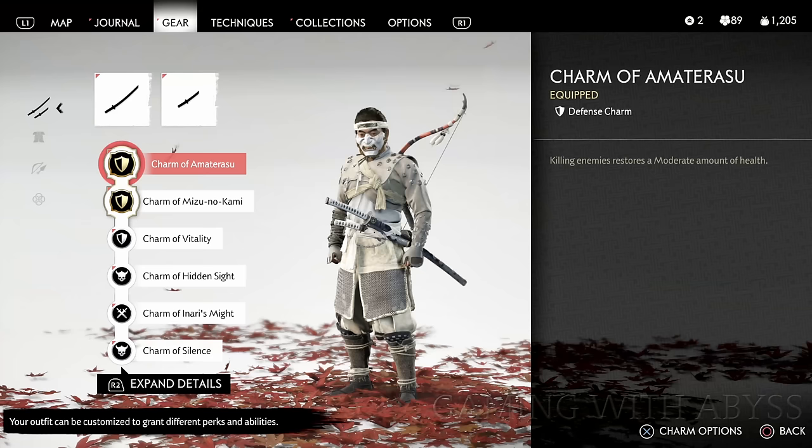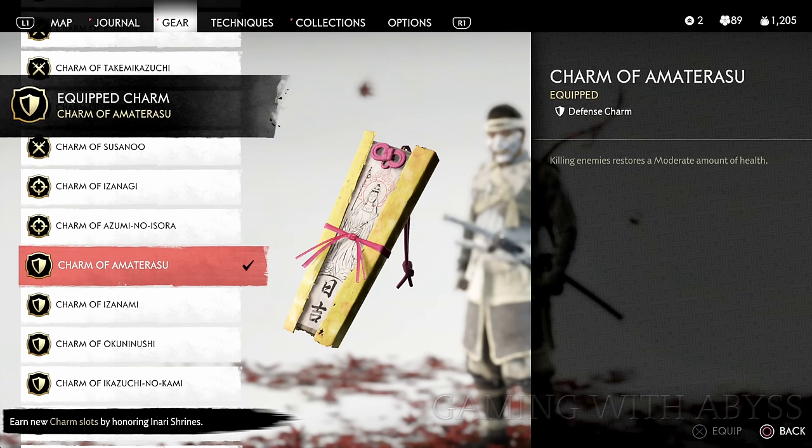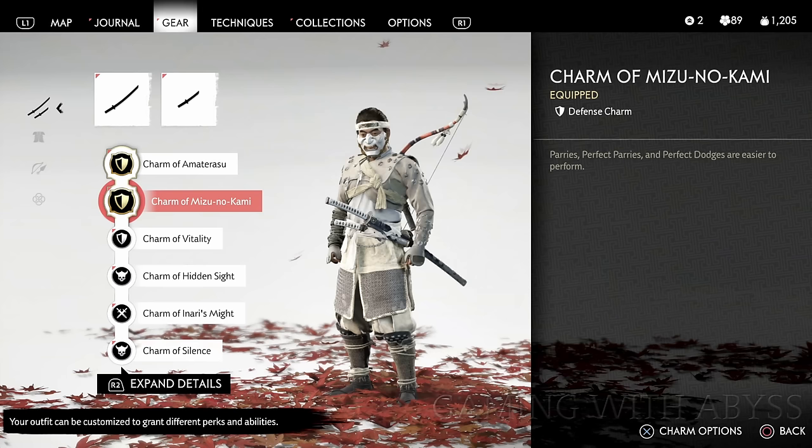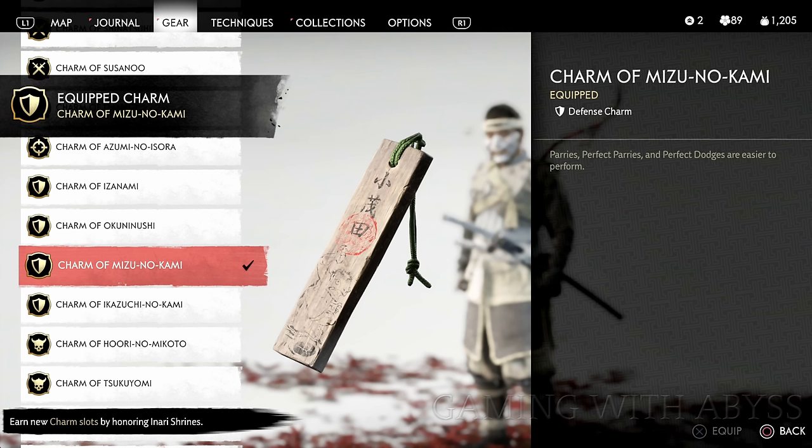Next, I want to talk about two charms I recommend getting. The good news is they're both available in the first region and you'll most likely use them throughout the rest of the game. Both are defensive charms — the first gives you health back when you kill enemies, and the second makes parries and perfect dodges easier to perform.